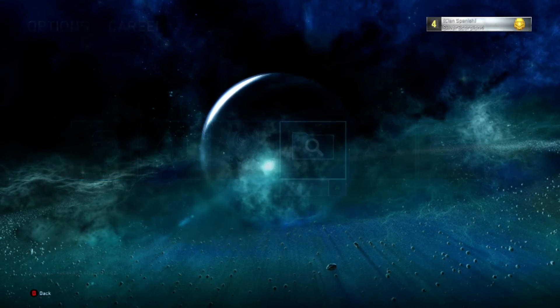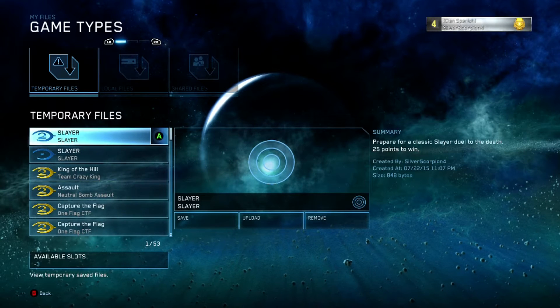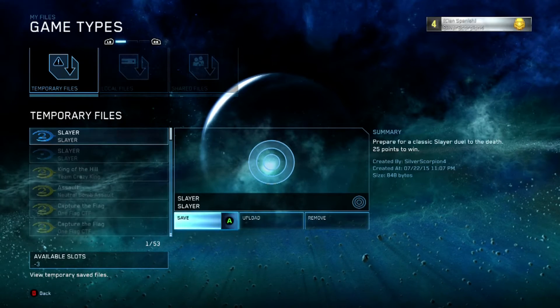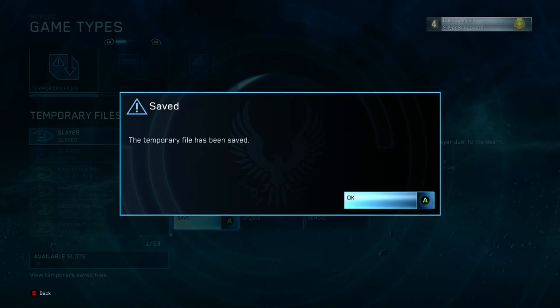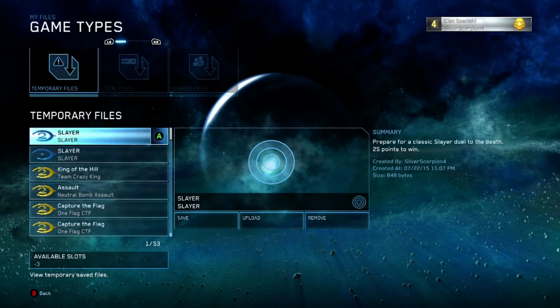Game Master requires you to create and save five custom game types. You actually don't need to create any at all. Just hit Start from the Master Chief Collection, go to My Files, then Game Types, and you should have a list of temporary files, as long as you've played any multiplayer games in matchmaking or custom games. You need to do this five times.